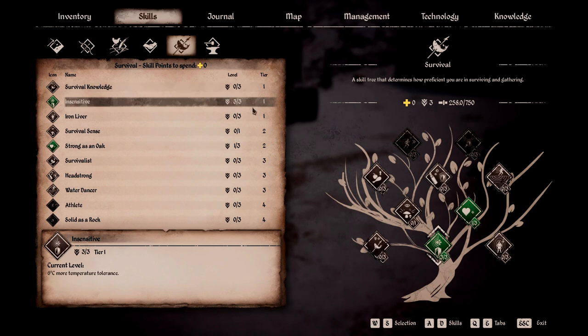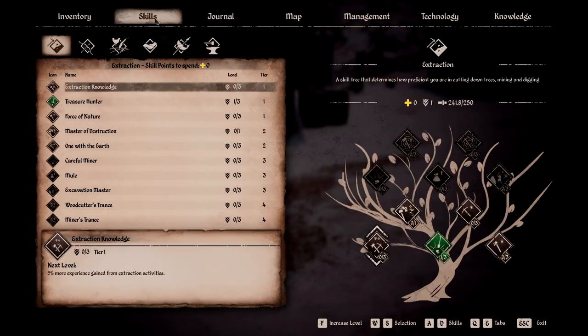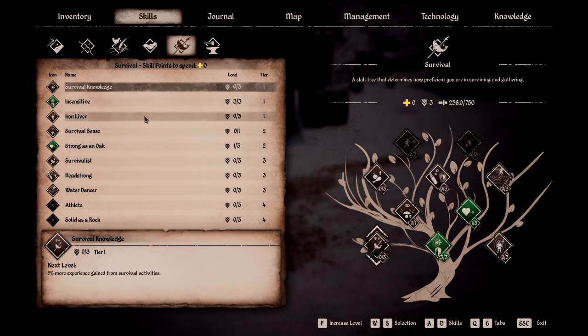If you just pump some points into this skill, it will increase that green bar and make you able to tolerate colder temperatures a lot easier. You're not going to be cozy, but you're going to be able to survive without your health draining. So if you have survival skill points available, put them in there. How do you get these? It usually involves being out there picking up stones and sticks and doing herb collection — that gets you survival points. So if you're in need of points, head out there, start picking up sticks and stones, and eventually you'll get enough to unlock some of this Insensitive skill.